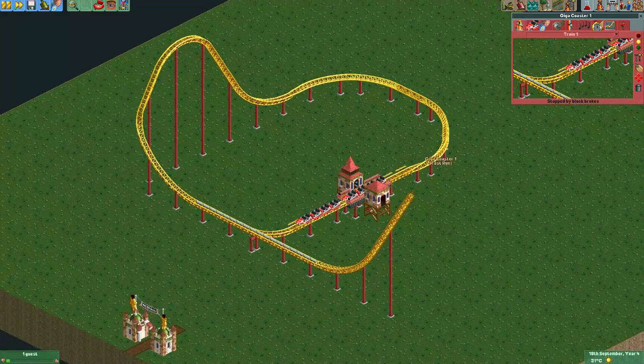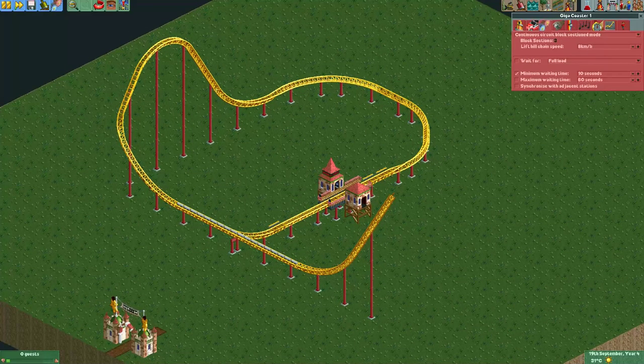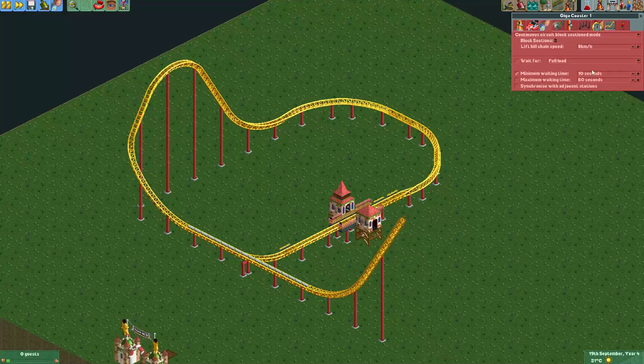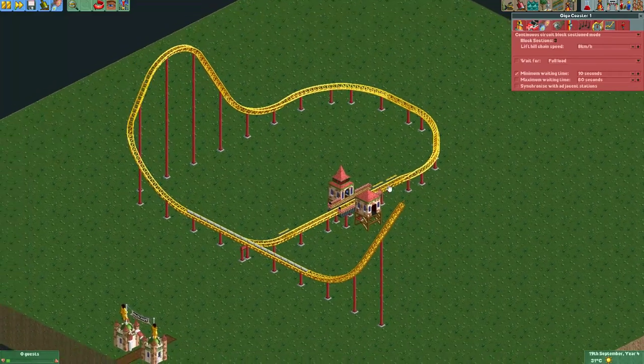There are ways around this. For example, you could use continuous circuit mode — that's what I typically use just to keep it simple, and then just time the trains with the minimum waiting time to make sure that they cannot crash into each other. But of course, block section mode is always nicer to have.